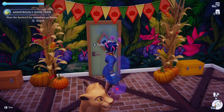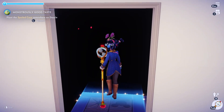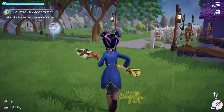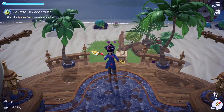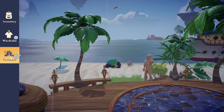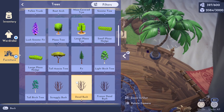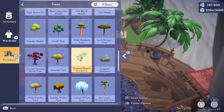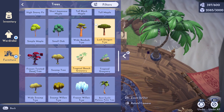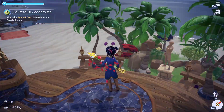I think that's everything tidy that we need to tidy. While we're at it - no, no, no, no, no - we are going to plant that thing on Dazzle Beach first. We didn't get our decoration back. Trees - tropical beach greenery, that one. Yeah, I think that looks better.